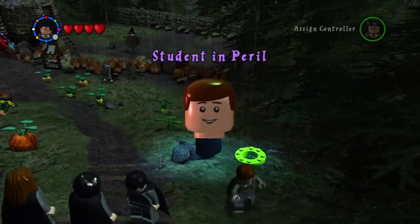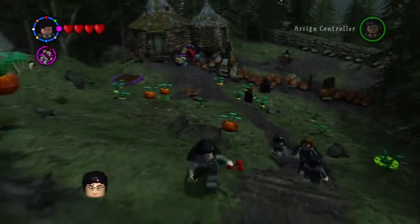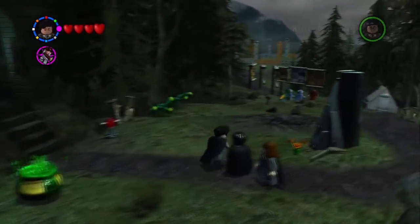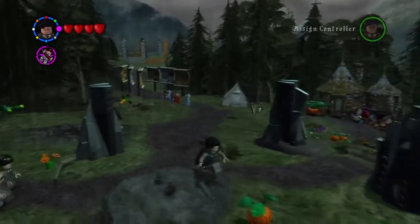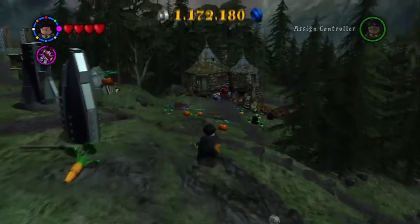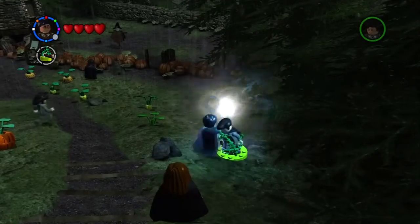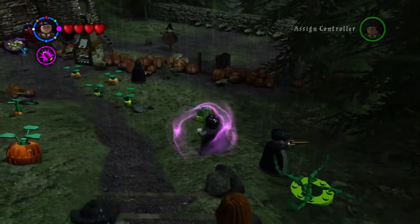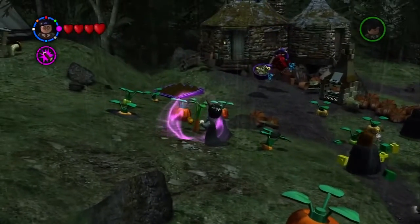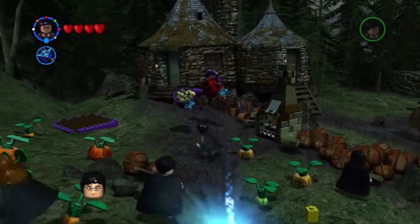There's also a student here trapped by Devil Snares, so we'll just free him and get a student in peril. Something I find really strange about these Devil Snares is that even when you're not close to them, you actually get trapped — very annoying. This is the second out of four carrots. I got trapped by the Devil Snares again. That is the third out of four. We only need one more. For all four carrots we get a character stud, which is Percy Weasley with his Prefect robes on.